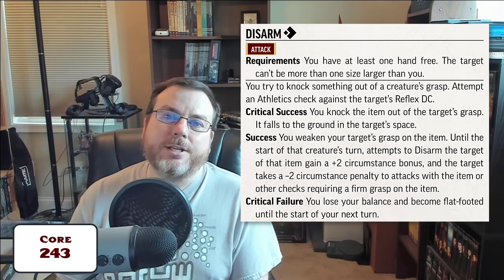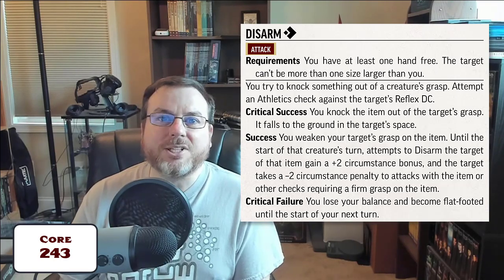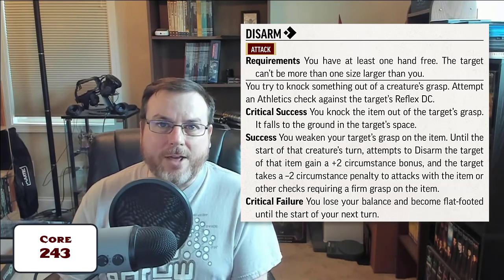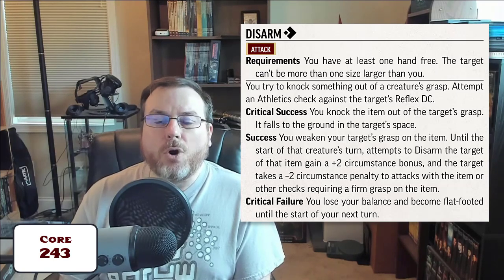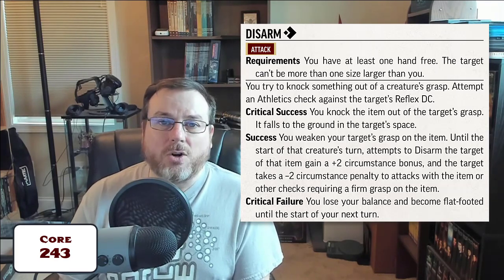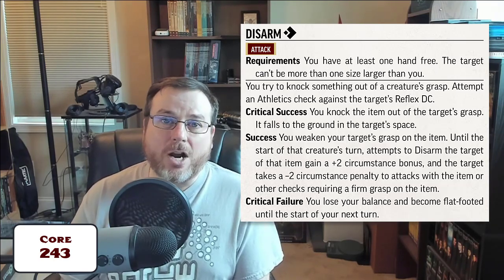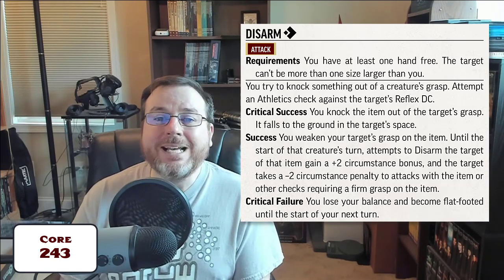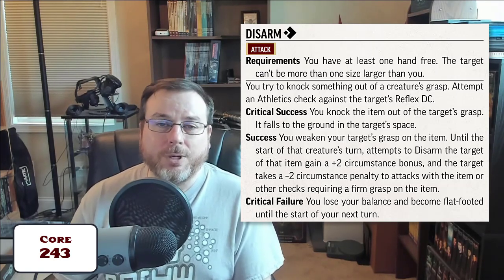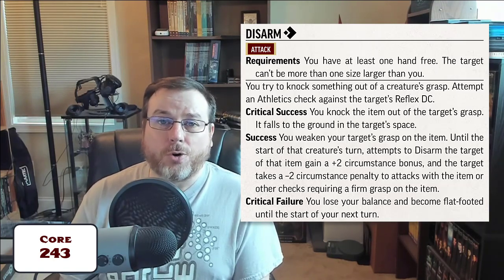In a nutshell: disarm is a use of the athletic skill. You roll your athletic skill check versus the target's reflex DC. On a critical success they drop the held item at their feet. On a success you get a +2 circumstance bonus to future disarm attempts and they suffer a -2 penalty to attack or use that item requiring a firm hold, until the start of their next turn. On a critical failure you fail to disarm and render yourself flat-footed until the start of your next turn.